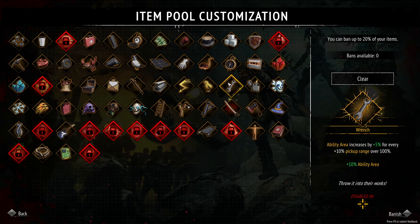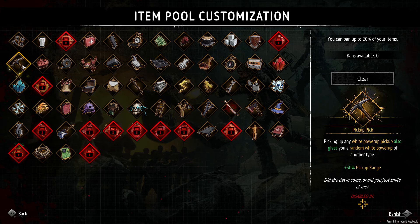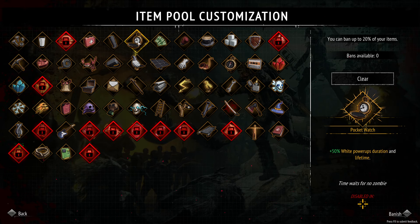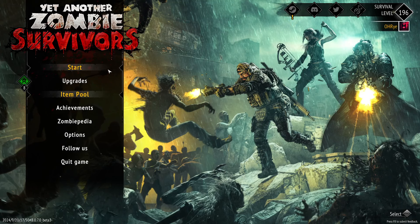So you see where this is going. All this extra pickup range is going to give us hopefully some crazy good ability area. It's going to be stacking with all these white power-ups — we're going to be getting a ton of white power-ups. And then last but not least, we're going to be running the pocket watch where we get 50% extra white power-up duration.